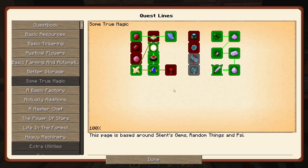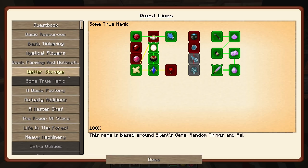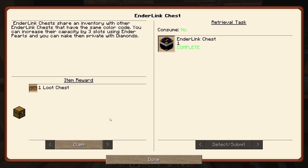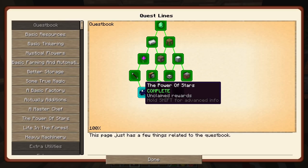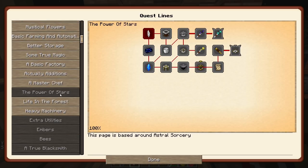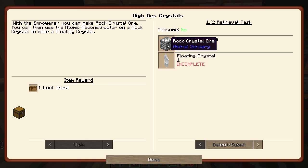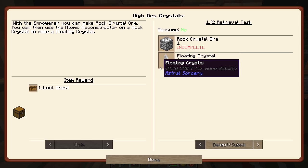So that was everything we needed to do in True Magic. I will come back and take a look at the random things - ectoplasm and stuff - some other episode. And we should be able to come back here now and claim the power of the stars, which is Astral Sorcery. We'll see if we have some time for that after I complete the quests for a true chef.